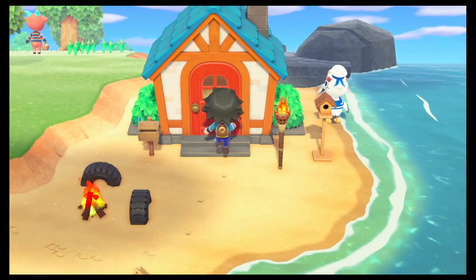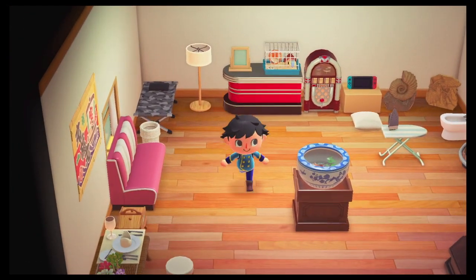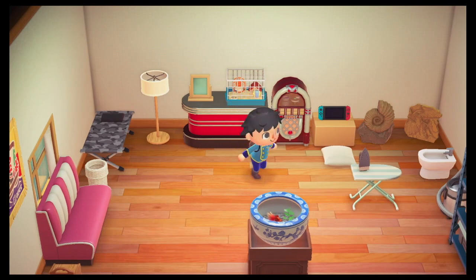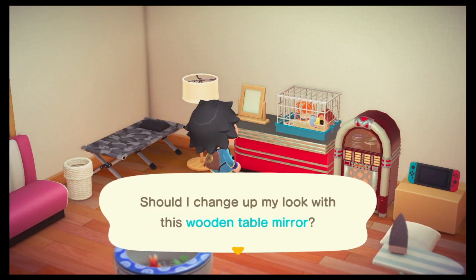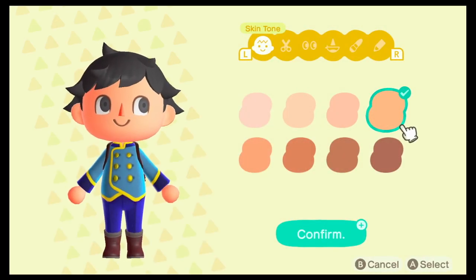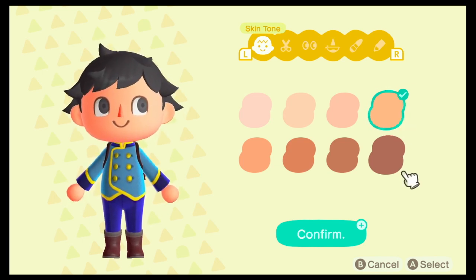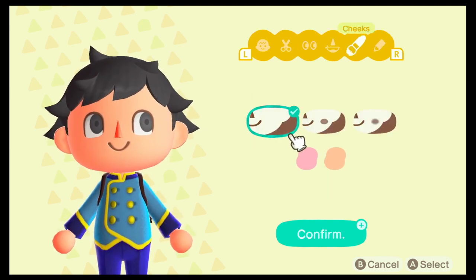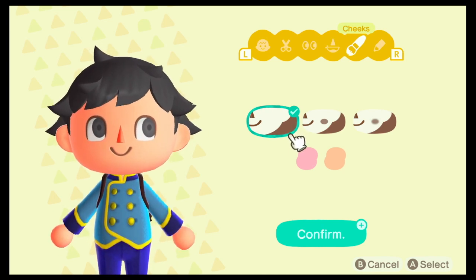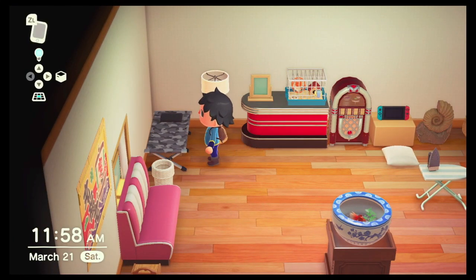Let's head inside and show off my house before ending this episode. Welcome to my house! I have a hamster cage with an actual hamster in it — you can't interact with them as far as I know. There's a mirror here — mirrors have a new use in this game. You can use them to change your appearance: skin color, hairstyle, eyes, nose, mouth, cheeks, and face paint. You can also change your gender anytime, so never feel bound to your initial character creation options.